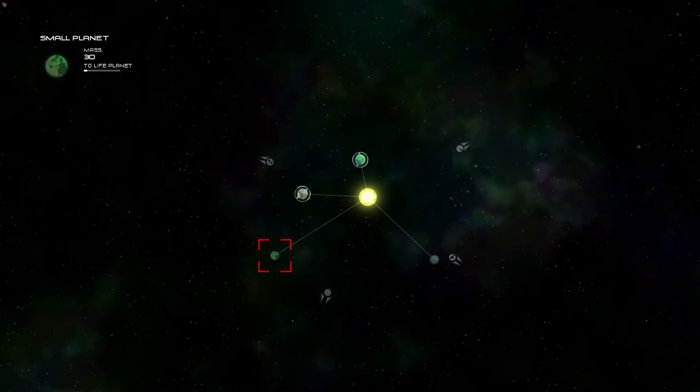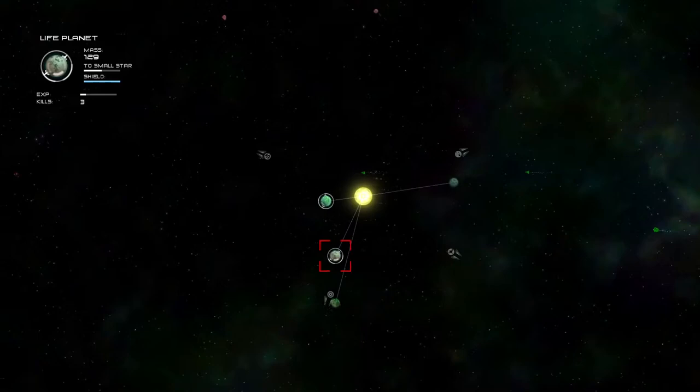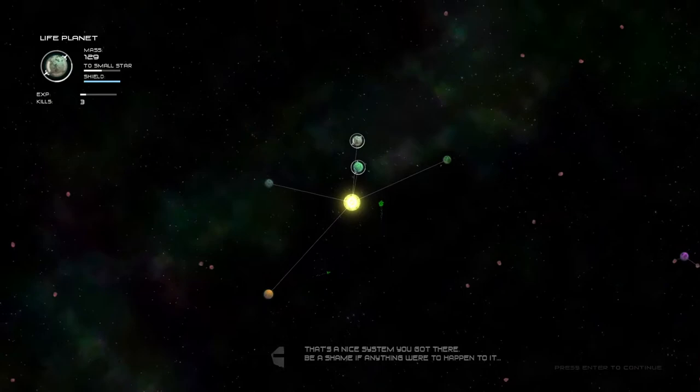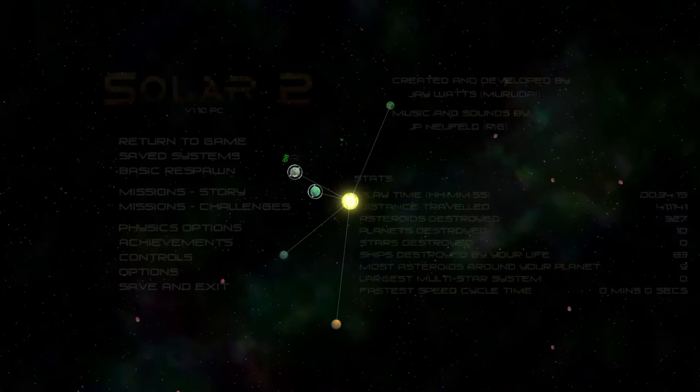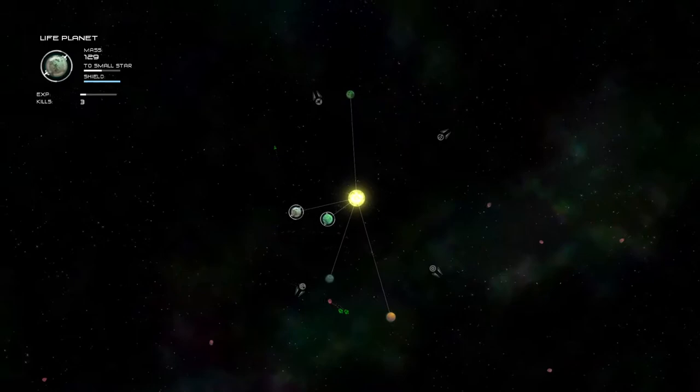We're probably going to try to get there. We could already kind of look at which planet we want to increase. This grayish one is doing pretty well in terms of mass, so we could focus on him a little bit. Oh, and now we're getting more features explained to us. There is a way to save your systems in this game in the options menu. You got a few slots and you can basically just respawn as those systems infinitely.